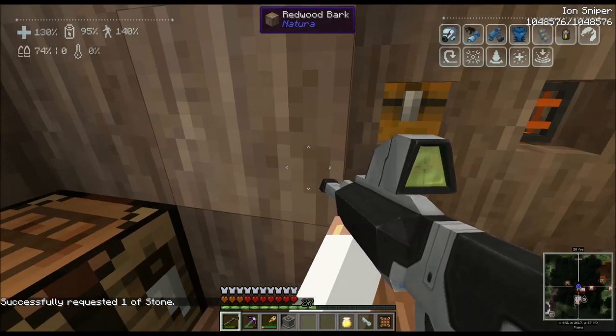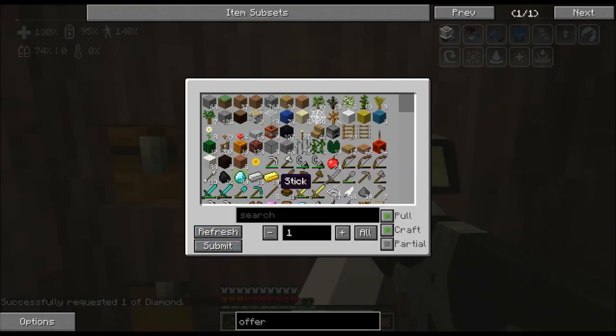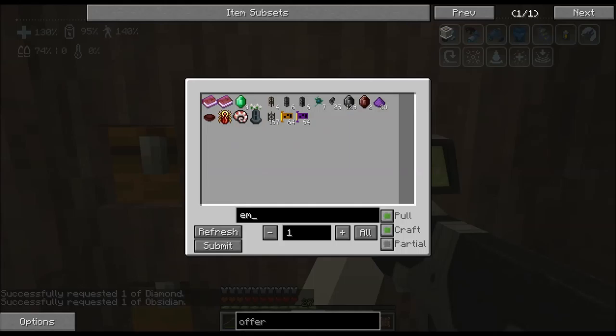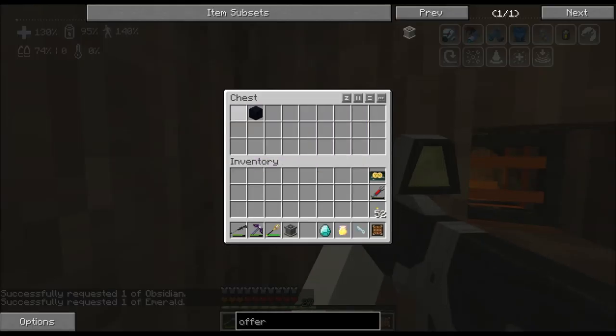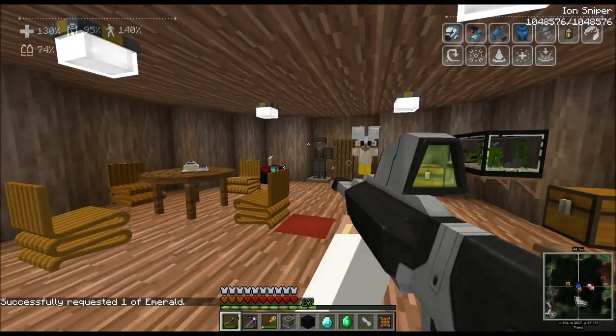The next thing we need — I'm looking at my other monitor — we need an emerald, a diamond, and obsidian, right? I don't know where to set this up. I'm planning on doing it as a build episode because I'm having fun checking out all these alternate dimensions.